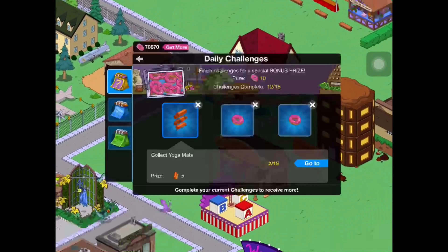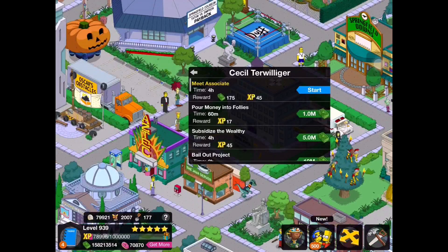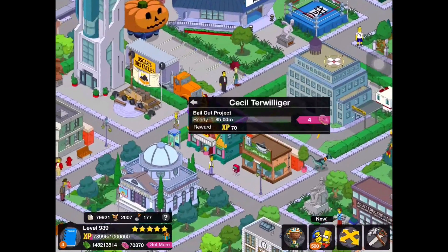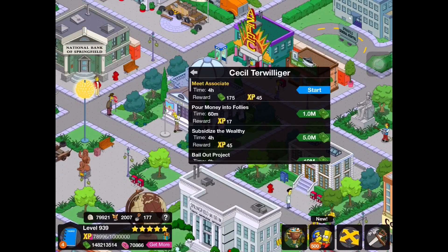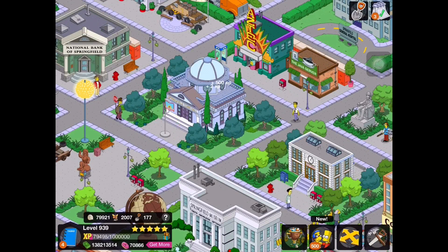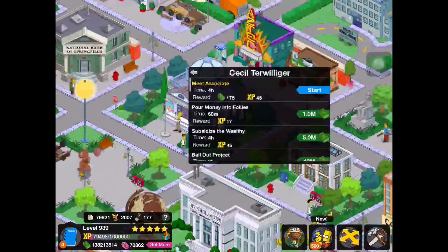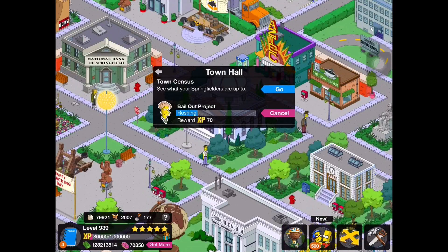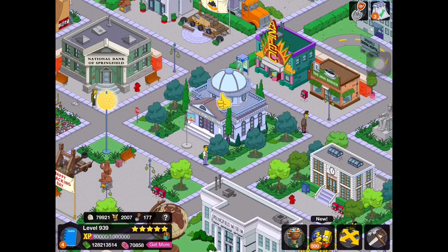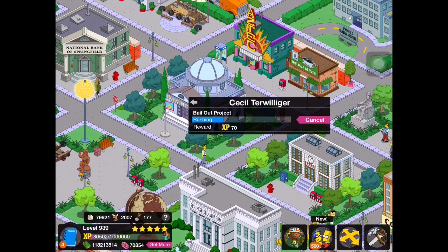Last but not least, we get the final prize which costs 80 million — oh my god — called Rock and a Hard Place. We'll send Cecil to bail out more projects. I am going to be broke after this. The Rock and the Hard Place is from the Simpsons movie, which is pretty cool. Now that we're actually getting stuff from the movie — I remember back a few years ago it was unheard of to get stuff from the Simpsons movie, but now we're actually getting it, which is really cool.